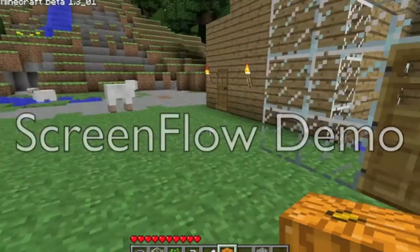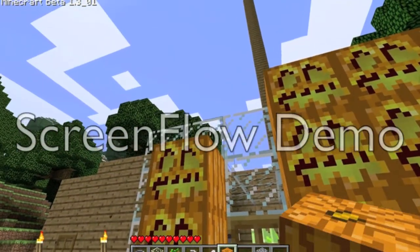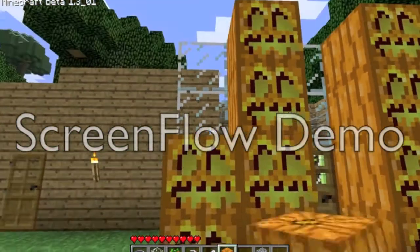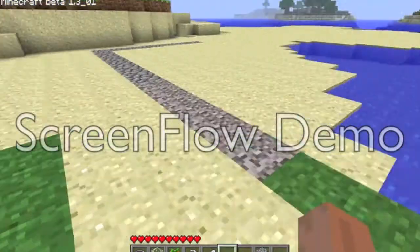They don't produce much light, but it's still a bit of light. You can't place them above ground, so just put them wherever you want — and that's basically it.